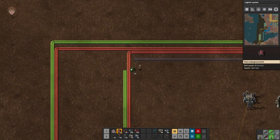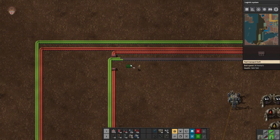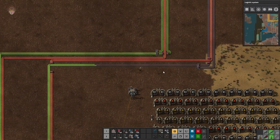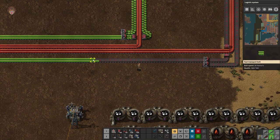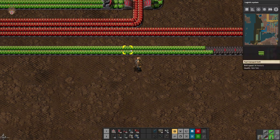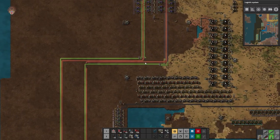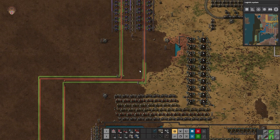If you guys didn't know I'm a little bit colorblind, so if I'm messing something up I am really messing up with these colors. But as far as I understand, this is green and that is red. If I can zoom in I can almost clearly see the color differentials, but if I'm like this it's okay — it's just hard.